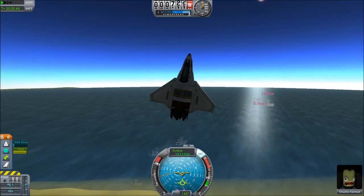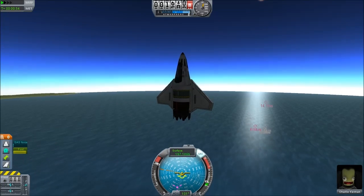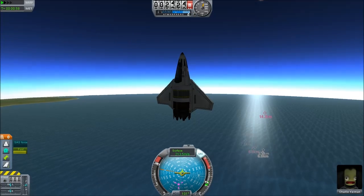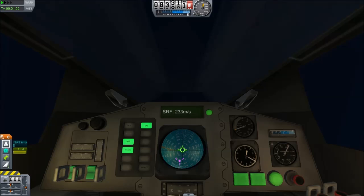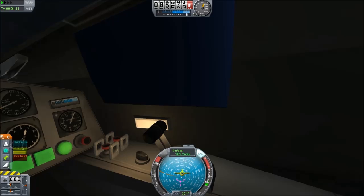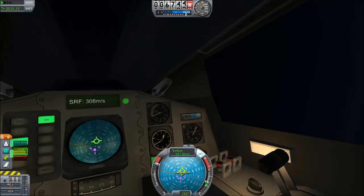Let's power up and see how high we can take this thing. This thing will, of course, have an amazing thrust-to-weight ratio. We're going more or less vertical — already above 200 meters per second. Looking from the cockpit now, we're getting up to almost 5 kilometers, and 300 meters per second at 6 kilometers.